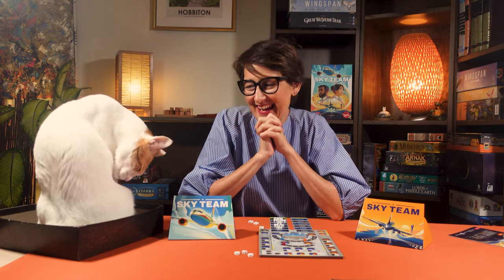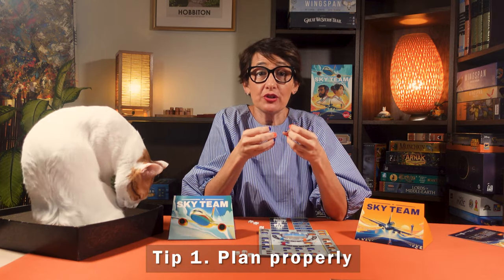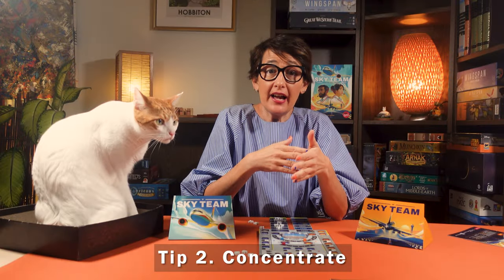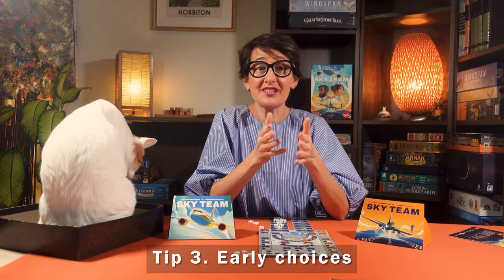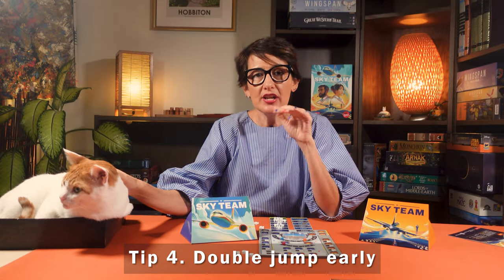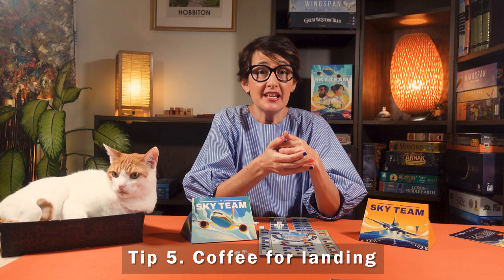My tips to win at SkyTeam: be clear about your objectives, review the current situation, highlight critical issues, and discuss what you will do with engines and tilt. Coffee cups early in the round can definitely help with difficult rolls. Place early dice on the axis or engine depending on the round's discussed priority. Try to double jump early and get to the airport as fast as possible — it's a lot easier to brake later when your flaps and landing gears are down. Coffee is most important for landing since the axis has to be perfect, the engine low, and you might need to fine-tune some systems. It's the round that needs to be the most precise.